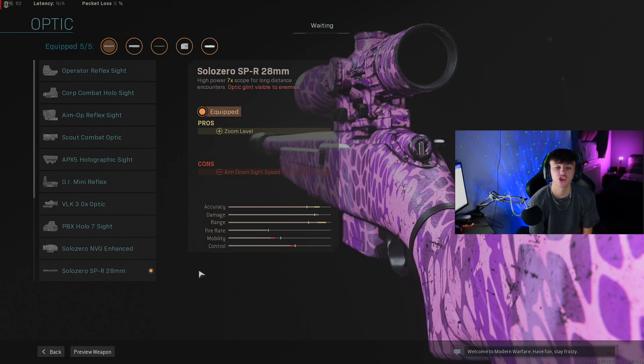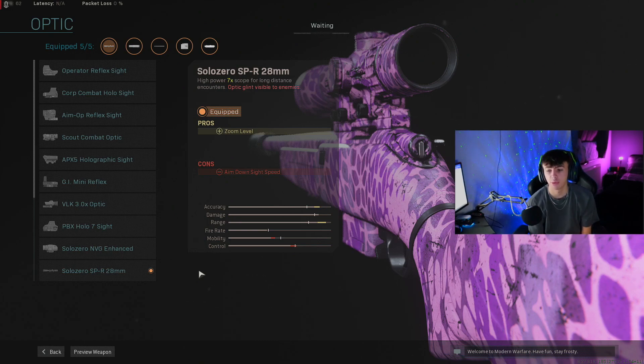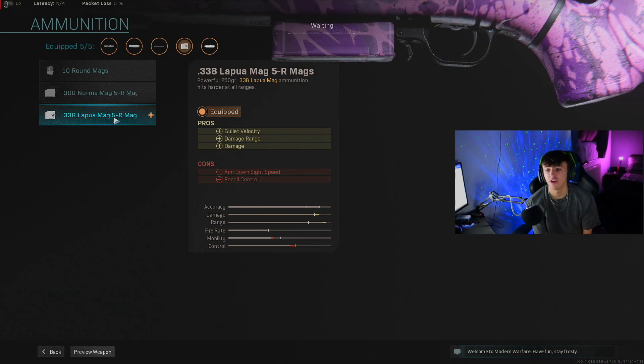Next up is the Solozero SPR 28mm scope — basically a sniper scope for this gun. The SPR is actually a marksman rifle, not a sniper rifle, so if you can't find it in snipers it's in the marksman rifle category. It doesn't come with a scope so we have to use this slot for the sight. It's a really clean scope — just a little red dot in the middle, doesn't get in the way of the screen. You can see everything; it's an amazing sniper scope.